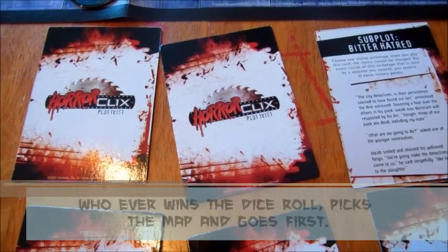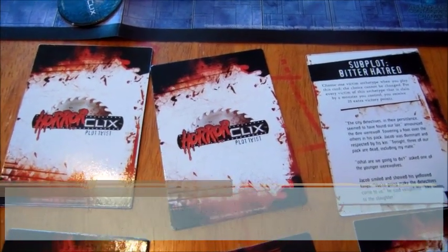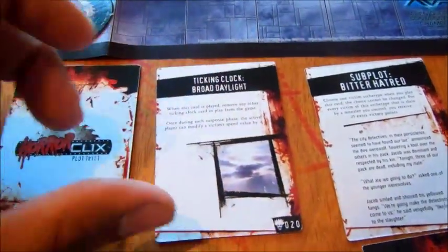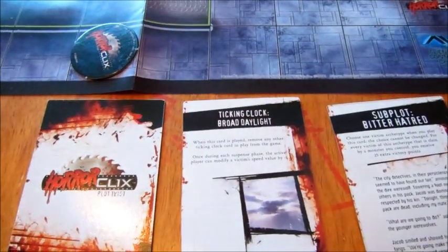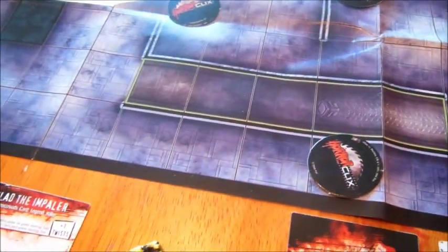Players will roll dice to determine who has the first turn. A turn is comprised of 4 phases. The first phase is known as the preview phase, in which you will reveal any ticking clock cards that you have in your crypt. You can only reveal one each preview phase, and any game effects will be resolved if they need to be.